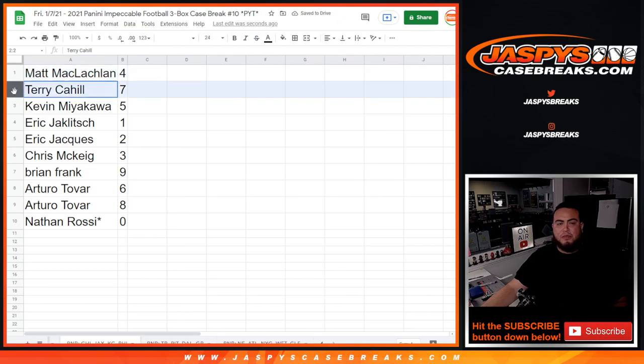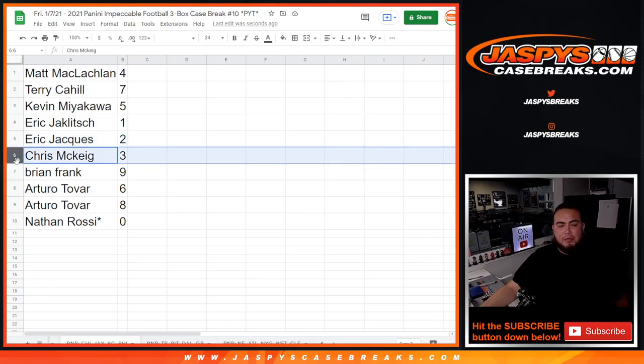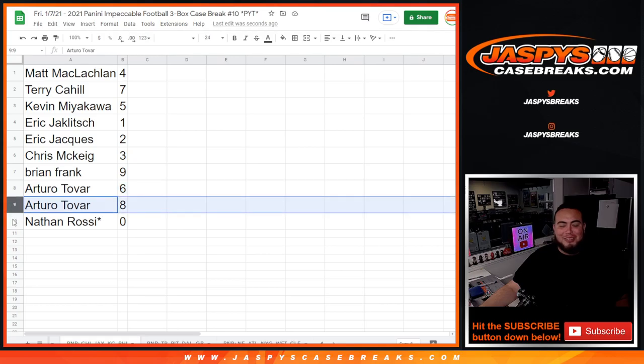Alright, so Mikey gets four, Terry with seven, Kevin with five, Eric Jay — Eric Jack Lich — and Eric Jock with two, Chris M with three, Brian Frank with nine, Arturo with six and eight, and Nathan with zero.